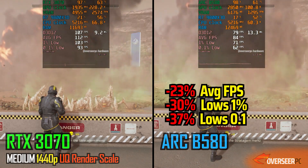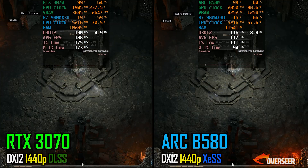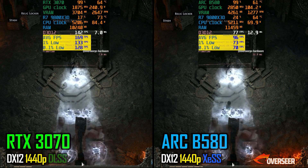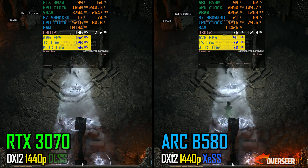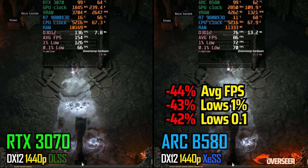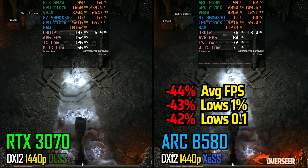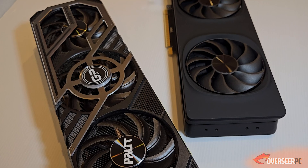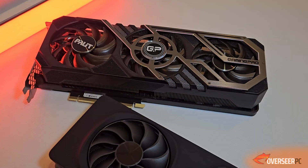In Path of Exile 2, the Intel B580 performs really poorly — the 3070 just demolishes it here. Intel definitely needs to iron out their performance in this game. It's playable, but the 3070 is just a much better experience.